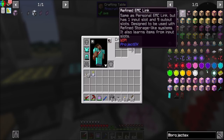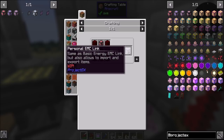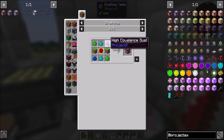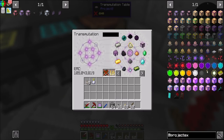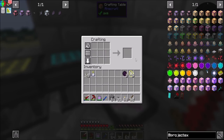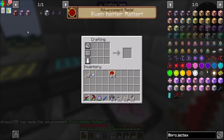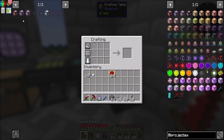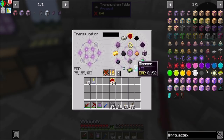Let's try crafting a refined EMC link — we'll just make the basic one. We need 9 personal EMC links, which is a healthy amount of red matter if you look at it. We're also going to need covalence dust and stone and some red matter. For covalence it's redstone, diamond, and coal — that stuff's easy enough to make. Diamond, coal, redstone, iron.